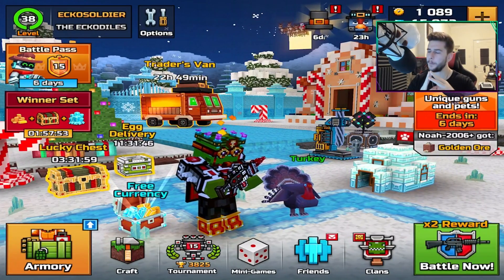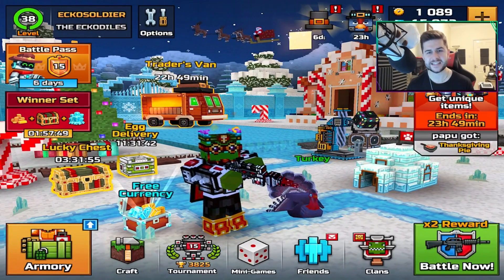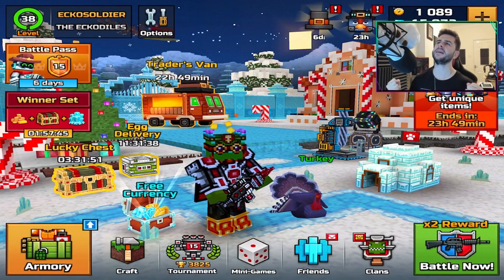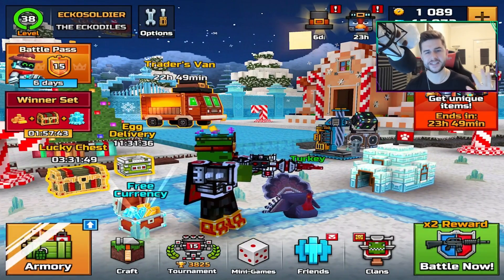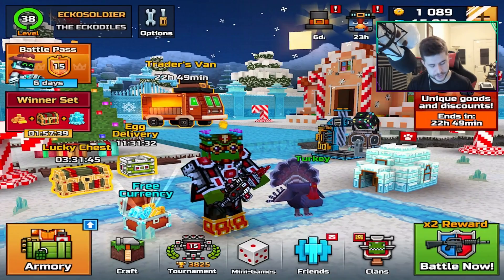Welcome back, everyone. My name is Echo, and I hope you're having an absolutely fantastic day. Welcome back to Pixel Gun 3D, and welcome, finally, to the weapon review of the Excalibur. So this is a primary craftable weapon for the clan section Armory.